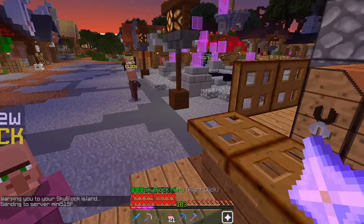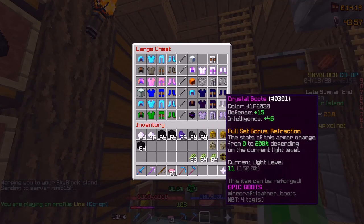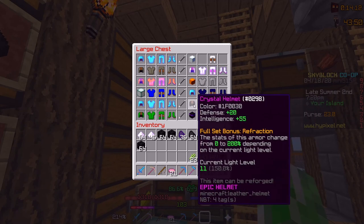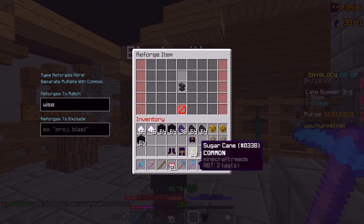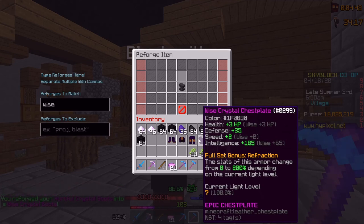I'm also going to need crystal armor. I think I have crystal armor already, but I might just want to check. It's not wise yet, so I'm going to have to reforge it so it's all wise crystal armor, which is going to be kind of expensive. I got my crystal helmet to wise — took about a million coins. Now I have to do the rest. I got the chestplate, the leggings, and finally the boots. I got a full wise crystal set. I'm not going to do any enchanting on this set because there's just no need — all I need is the mana from this, and enchanting won't really give me any extra mana.